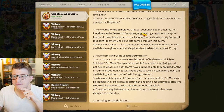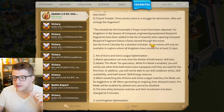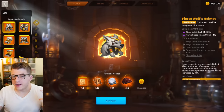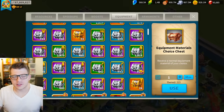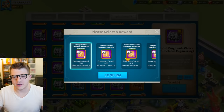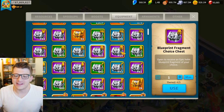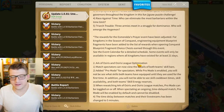The rewards for the Esmeralda's Prayer event have been adjusted for kingdoms in the Season of Conquest — engineering equipment blueprint fragments have been added to the rewards when opening conquest blueprint fragment choice chests. That makes sense; they're talking about either the Lupine Vestments set or the epic knights set. One annoying thing: I have 400 epic purple blueprint choice fragment chests and I can't choose the knights one, but they implemented a new one that includes engineering that I can get. Why didn't they just update the old ones? It looks like they are updating those chests over time though.